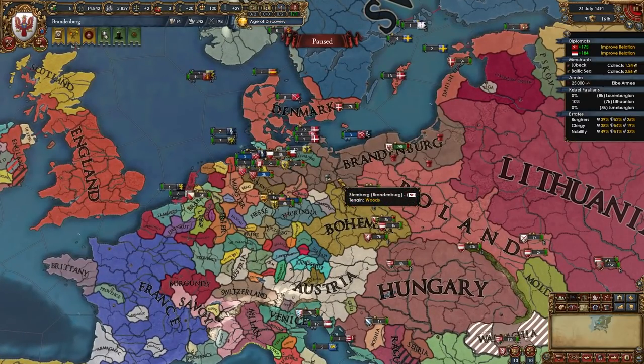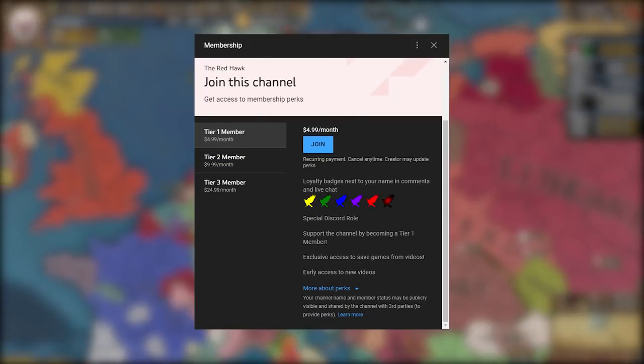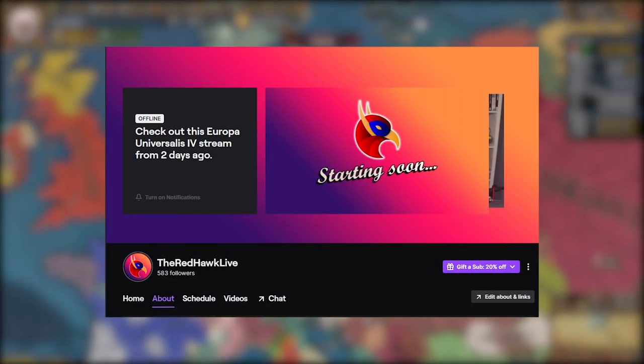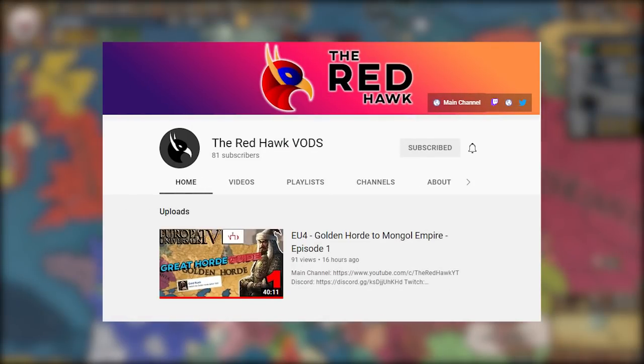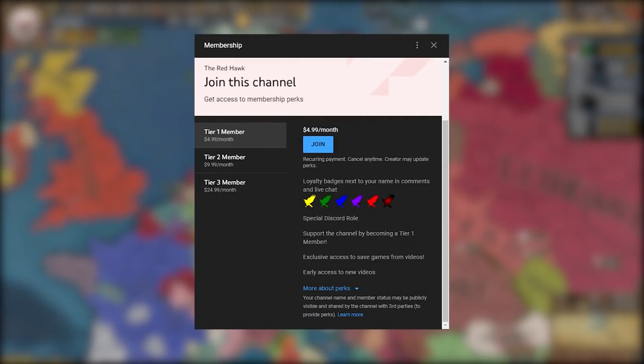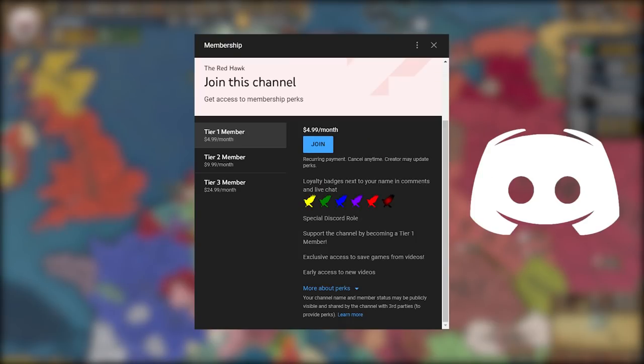The start as Brandenburg is the most difficult part — after that it's easy sailing. A save file is available for YouTube members in the Save Games Discord channel so you can continue from this date. Let me know in the comments what nation I should guide next. You can follow me live on Twitch at TheRedHawkLive and subscribe to the second channel for playthroughs — links in the description. Thanks for watching, and I'll see you next time with another EU4 video.